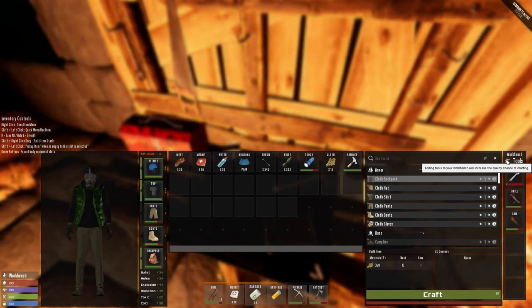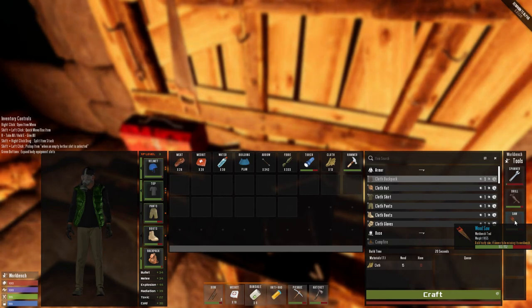As you guys can see on the right side of the workbench, it says Tools. You're gonna find these across the map in loot crates — they come in common quality, as well as good or rare quality. The blue one — be aware that building something that requires the workbench will deplete the durability of the tools.